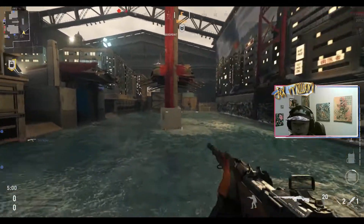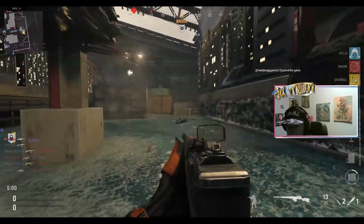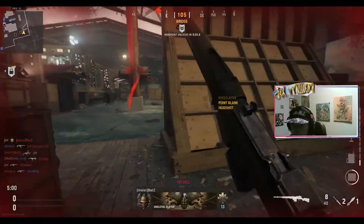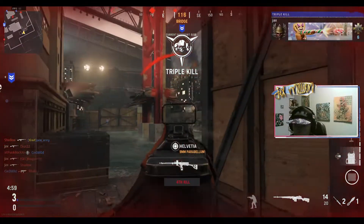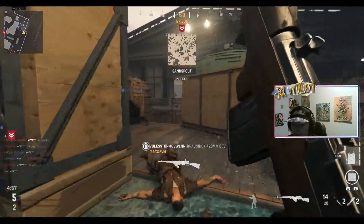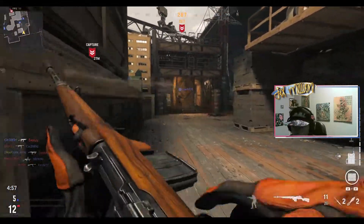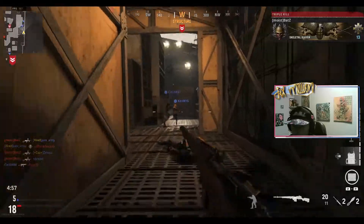And this is the new map - looks pretty cool. What you can do on this map is just hold angles and wait for people to come to you, because the way the map is laid out people just run around in circles. You just lap it, sort of.